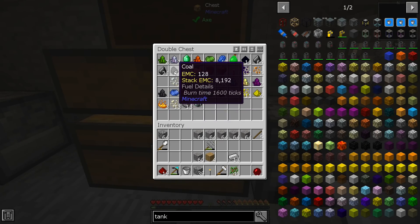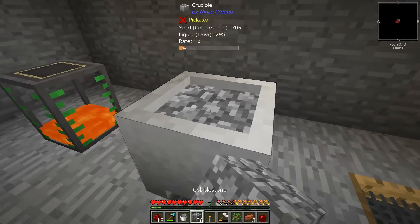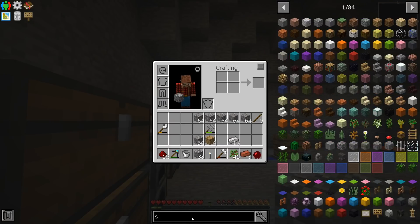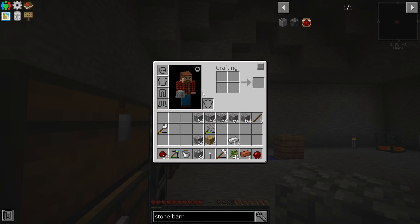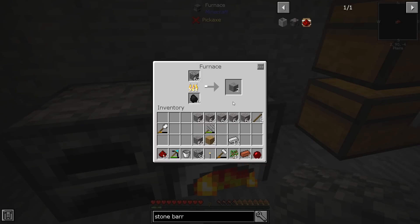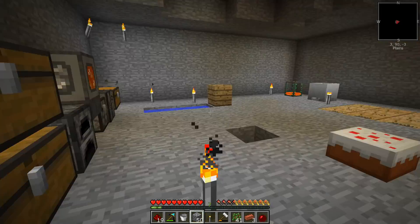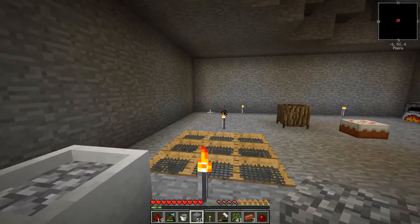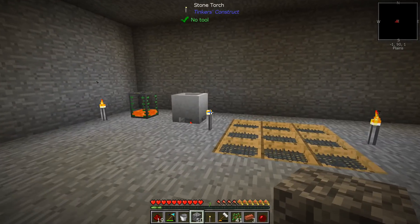Grab that out of there, put that in there, get some stone going. Stone barrel like so - cobble, we need nine pieces of stone. That's going to take a few seconds. We can put some in there too, grab some of these back out so we can go fill up our lava. We need 14 buckets and then two more on the side - that'll give us enough to make 16 netherrack.